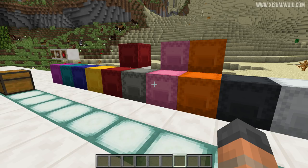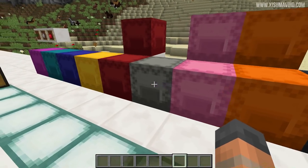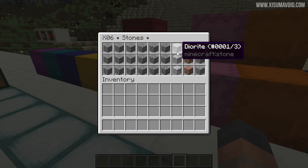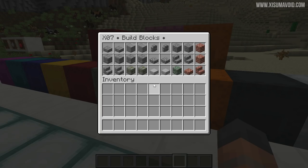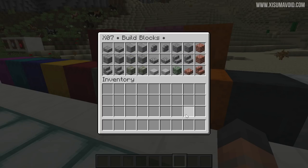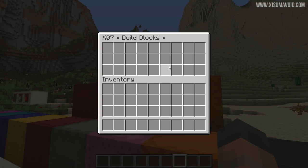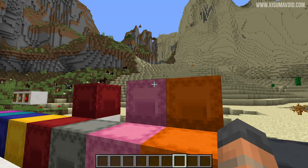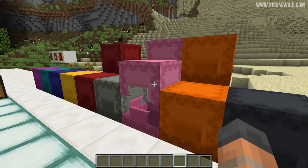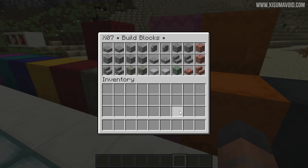You'll probably want more than one shulker box of stone. The next box is building blocks — stone bricks and their variants, regular bricks, mossy cobble, sandstone, and red sandstone. There are lots of different options, so you'll probably need two of these shulker boxes. If you're a regular builder, two might do it, but if you build on a big scale you might want to carry more than two stacks of each block type.